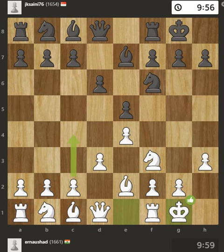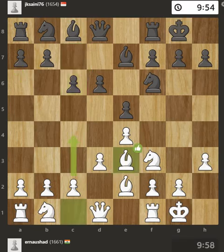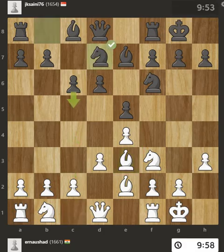You've secured your king on the same side as your opponent — a solid strategy. It's important to get your pieces off their starting squares and into the action. The knight moves from its initial position, joining the action.